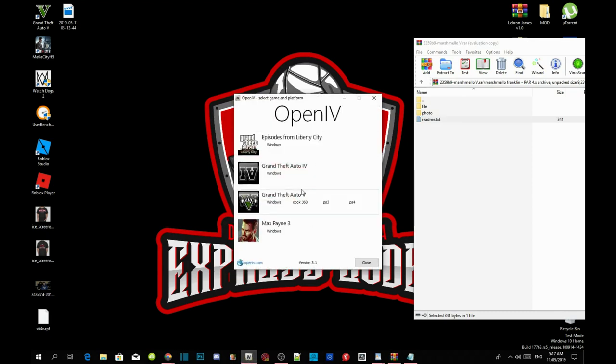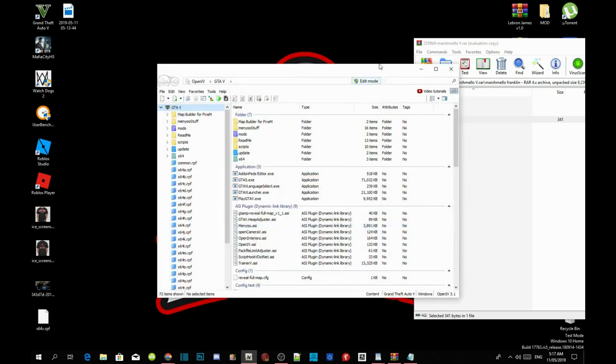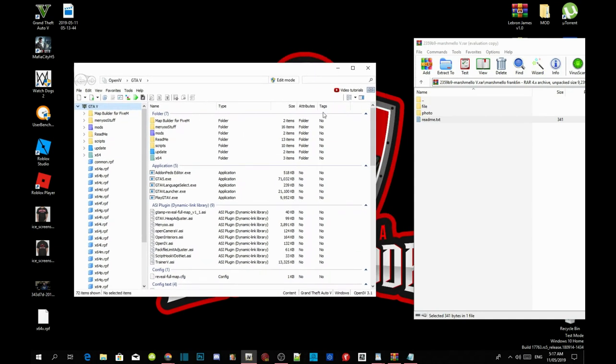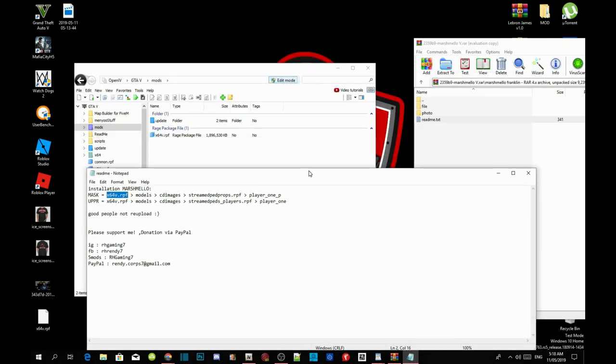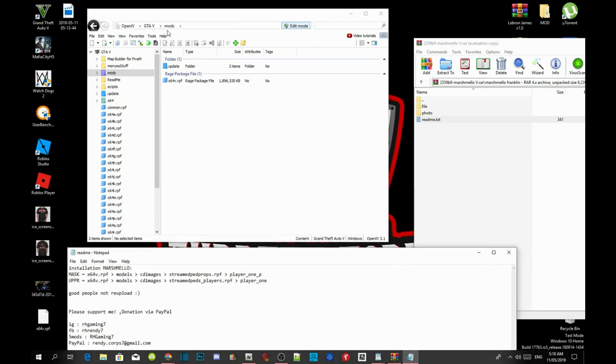Go to Grand Theft Auto V Windows and wait a few seconds depending on your PC performance. Now go to edit mode, select yes, then go to your mods folder. If you don't understand what I'm saying just follow this process — we are going to install the mask first, so follow along.